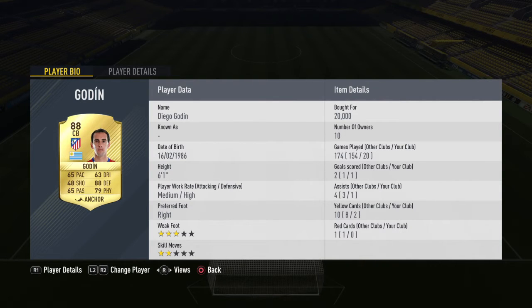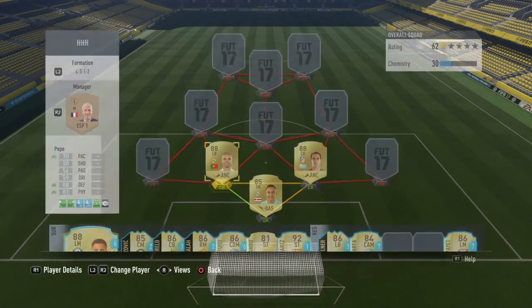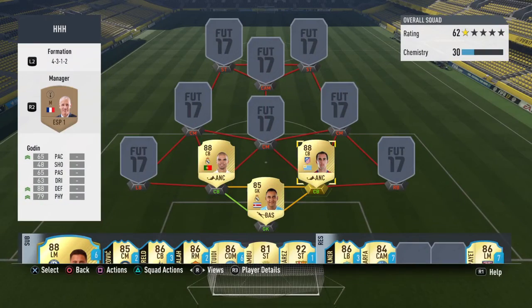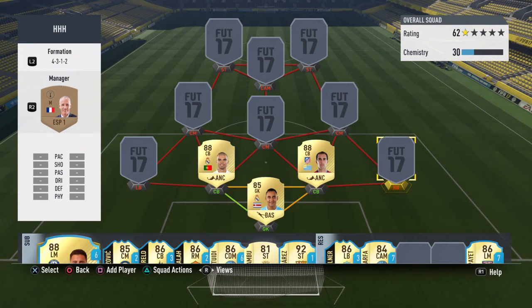You don't really need to worry about their skill moves or weak foot. I have scored goals with both these players because their heading is amazing. When I get it to them at corners, it's either going in the back of the net or the keeper makes an amazing save. Pepe's around 20k now, and Gordin will be around 15 to 20k. Definitely recommend putting an anchor card on both of them, but they're still great either way.